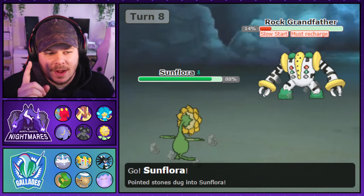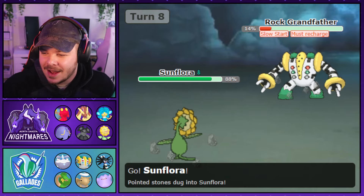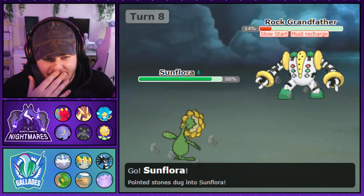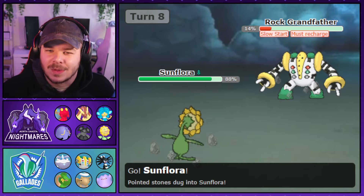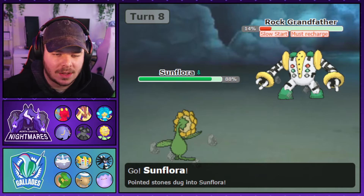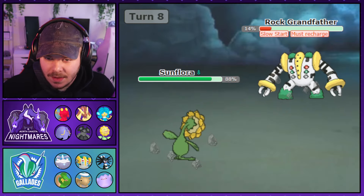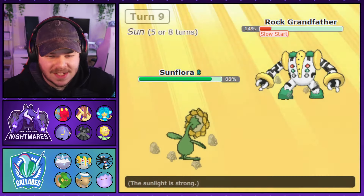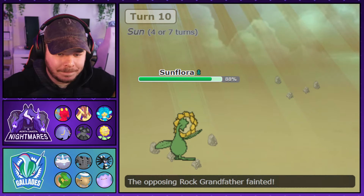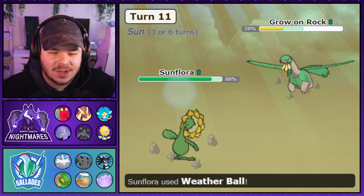Regigigas uses Hyper Beam and knocks out my Whimsicott. The tier one bounty — $100 — goes to the player with the most KO's with Hyper Beam. The leader was at two, and while my Simipour has Hyper Beam, I felt it probably wasn't worth going for the bounty given the risk. I take advantage of the Regigigas recharge turn to set up Sunny Day — now my Charcoal-boosted Weather Balls are doing massive damage, and I knock out Regigigas.